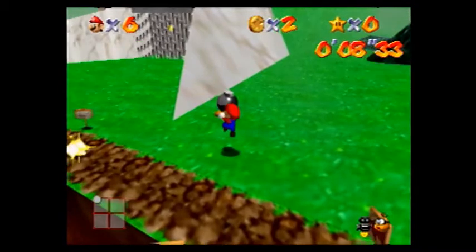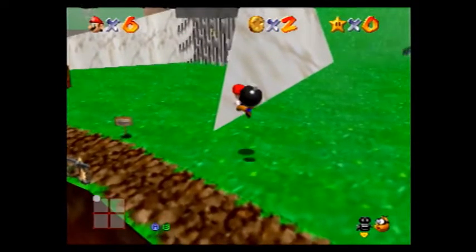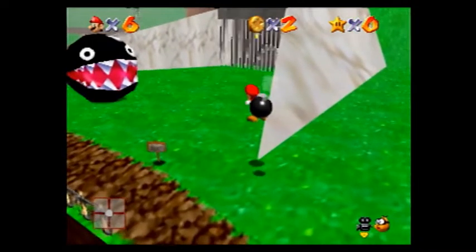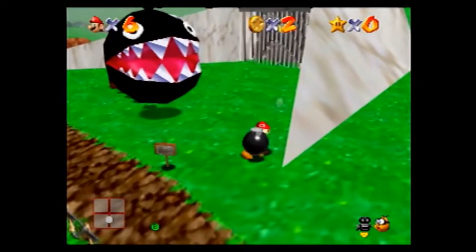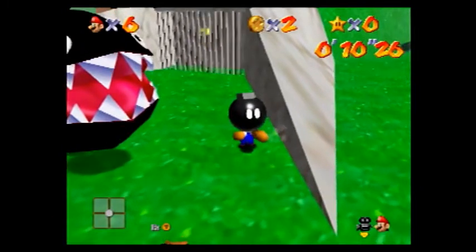Small jump. Big jump, throwing the bomb at the same time. Grab the bomb, press C left, and Mario cam C down as fast as you can.